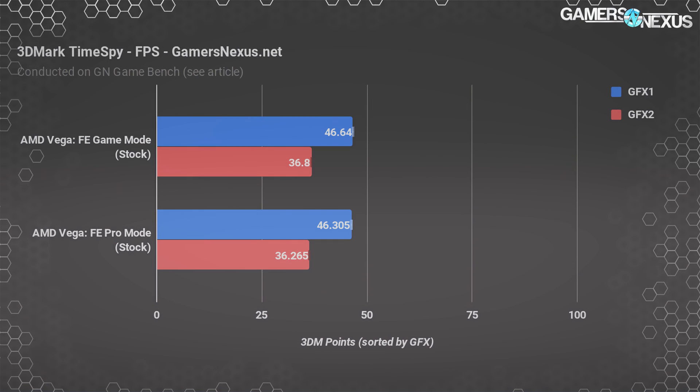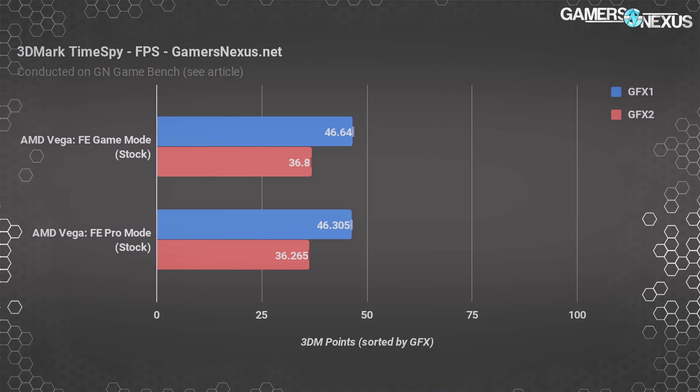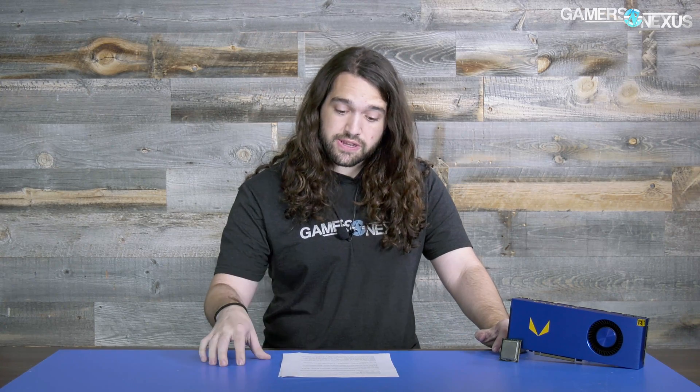With Time Spy, we're seeing a difference of 0.335 frames per second for graphics 1 and 0.535 frames per second for graphics 2 after five averaged test passes automatically executed with the program closed in between — these two are identical in performance. We have more Fire Strike results but it's the same story at Fire Strike Extreme and 1080p, so let's move on to games.